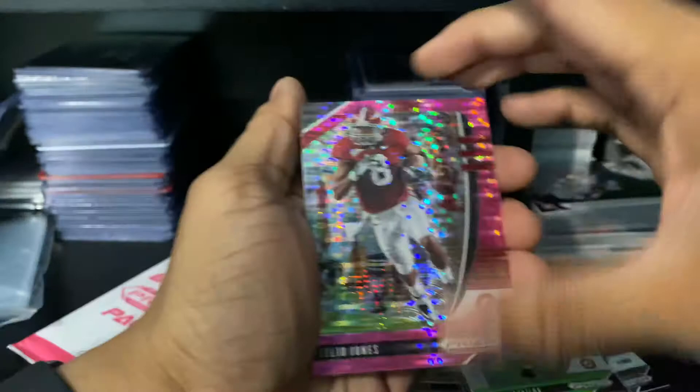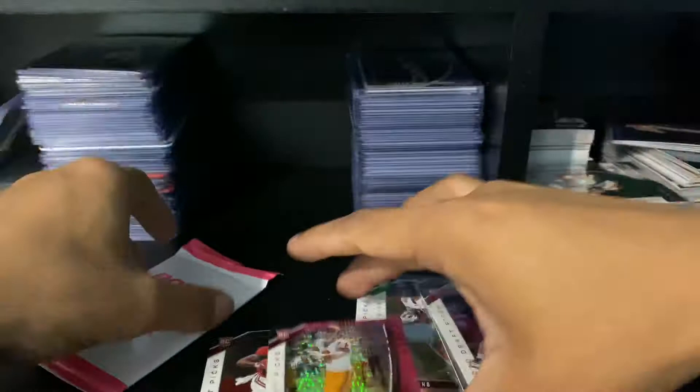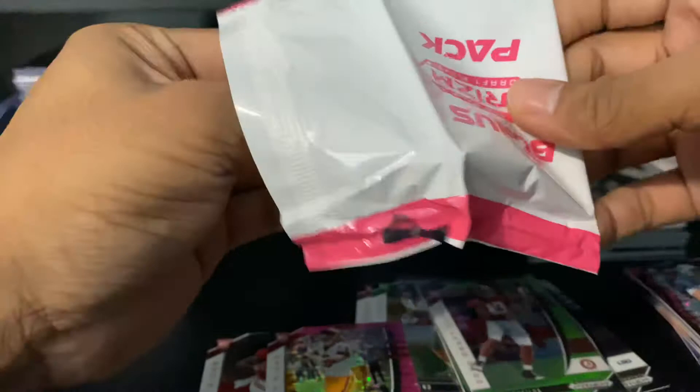All right, first pink pack. Julio crusade, Danny Dimes, and our rookie is Michael Pitman Jr. Hopefully a rookie in this one is a quarterback.